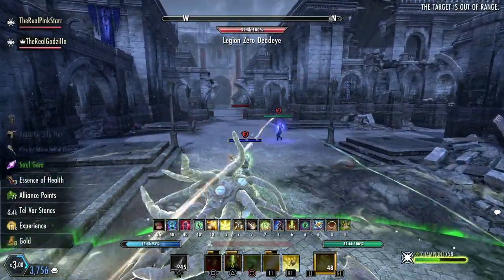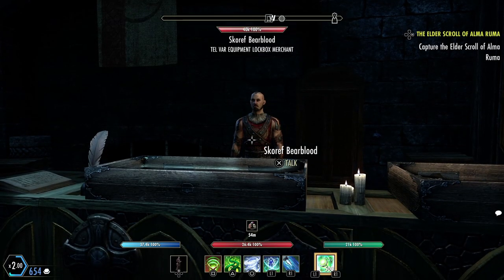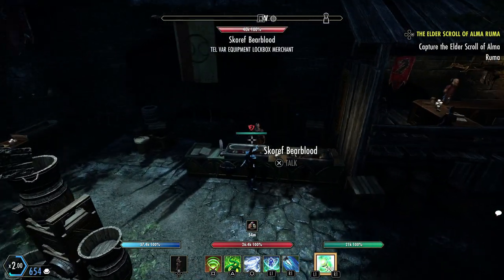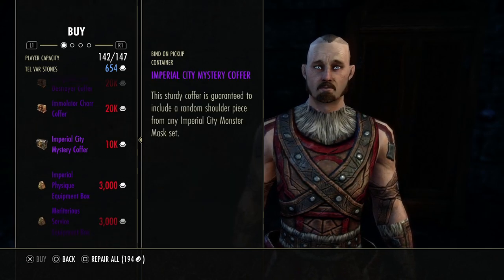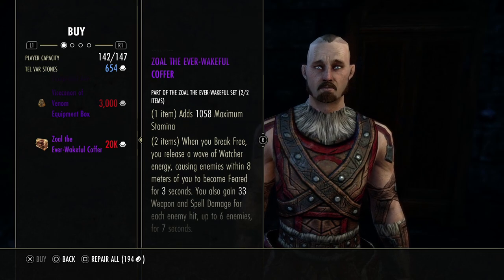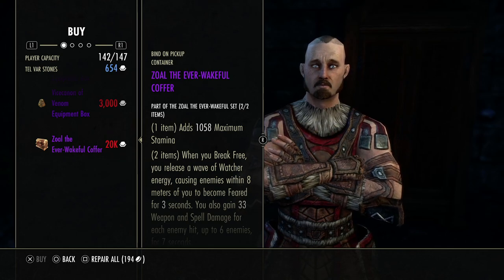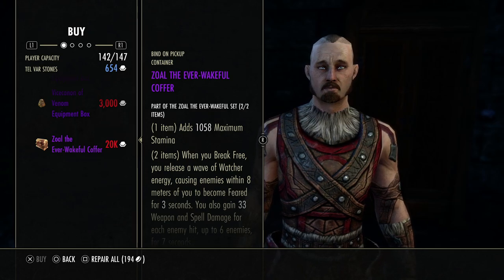You can find the Zewal set in Imperial City. You can get the monster helm from the Elven Garden's boss, Zewal the Everwakeful. To get the shoulders, you need to go to the Telvar equipment lockbox merchant. You can get it two different ways: you can test your luck with the Imperial City Mystery Coffer for 10,000 Telvar stones, or you can buy the specific box of the Zewal Everwakeful set for 20,000 Telvar stones. Note that the weight — light, medium, or heavy — is random, but that's basically the case for any monster set.